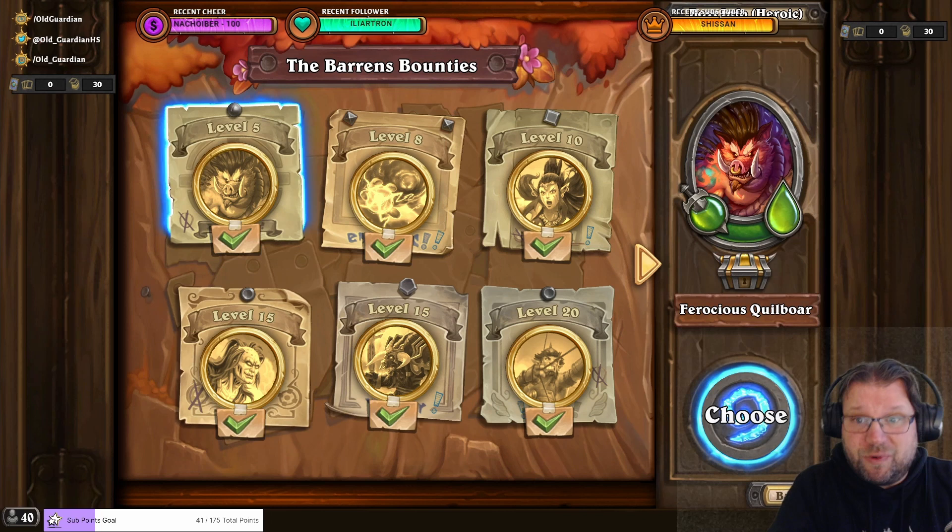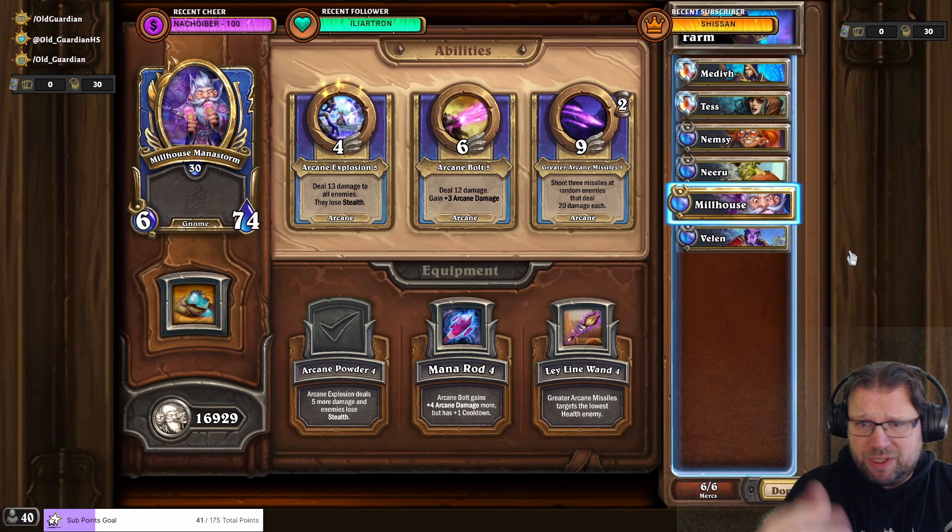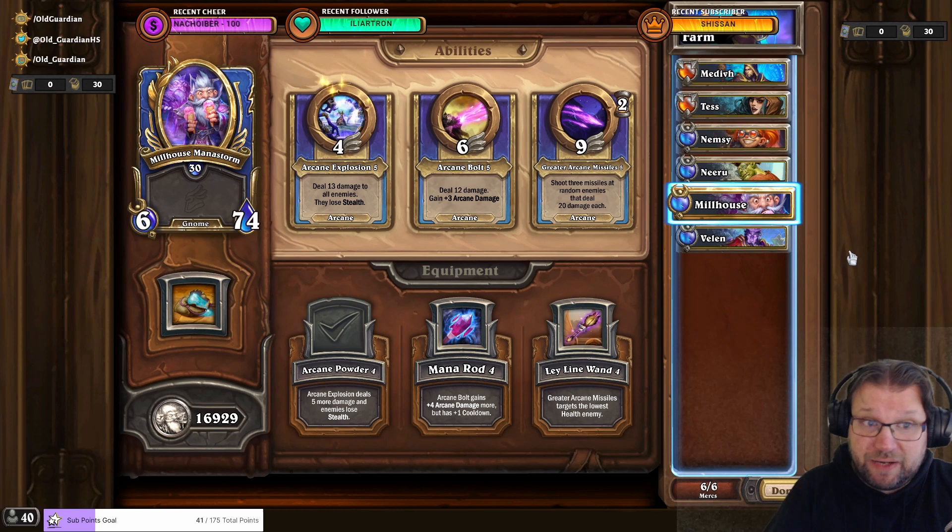Basically it can be a little boring because what I do is I run Heroic 1-1, the Ferocious Quill board — the first Baron's bounty on Heroic — repeatedly with the new mercenaries. This is what my farm setup looks like: I'm using whatever four new mercenaries I have tasks for, and then I'm using Milhouse and Velen. Milhouse with Arcane Powder means that whenever you go into a fight in Heroic 1-1, if it's a native fight, one tap of Arcane Explosion and it's cleared.